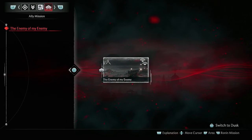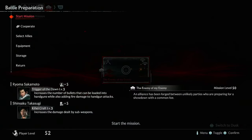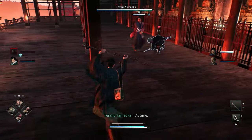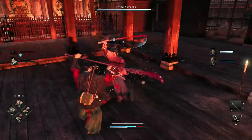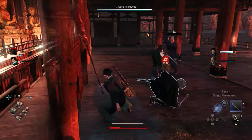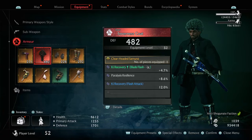Ally missions is a relentless mode where you and your allies go up against enemies or do specific tasks that are extremely difficult. I tried doing this straight after completing the campaign and I got absolutely destroyed — the enemies literally do not stop hitting you and there's literally no time to block. I recommend getting to a much higher level, probably over level 60, to start doing ally missions.